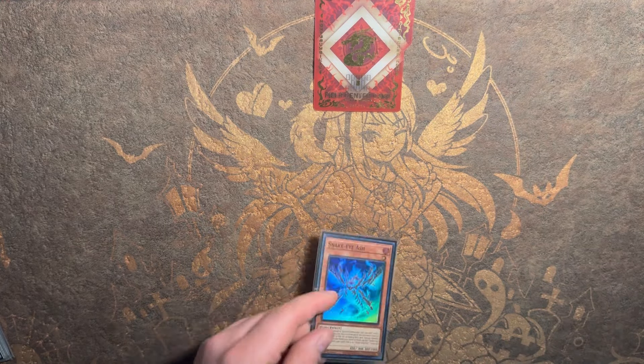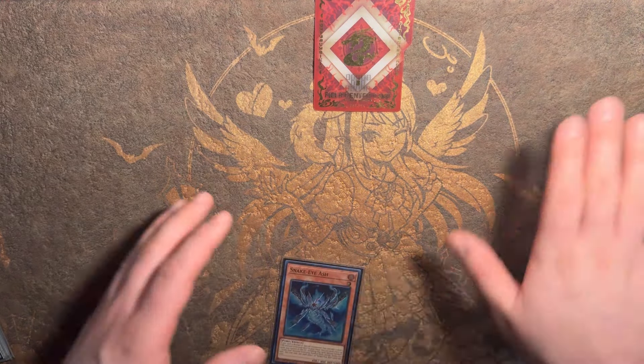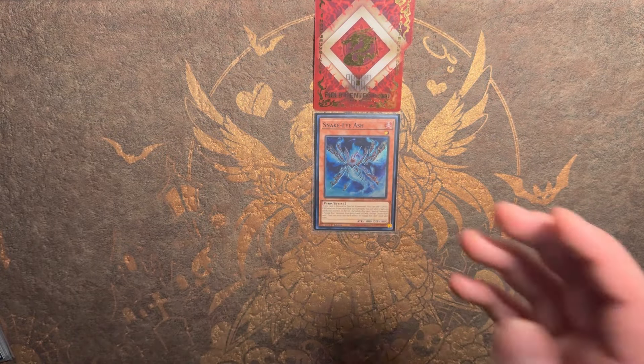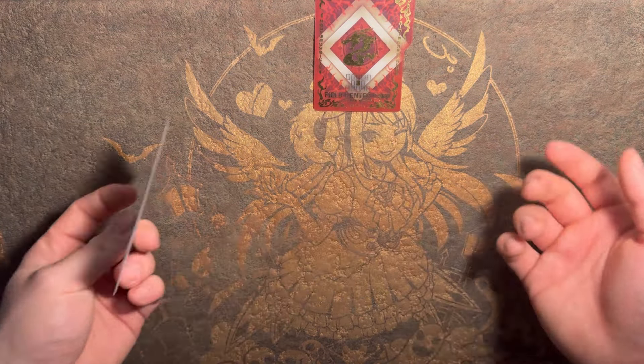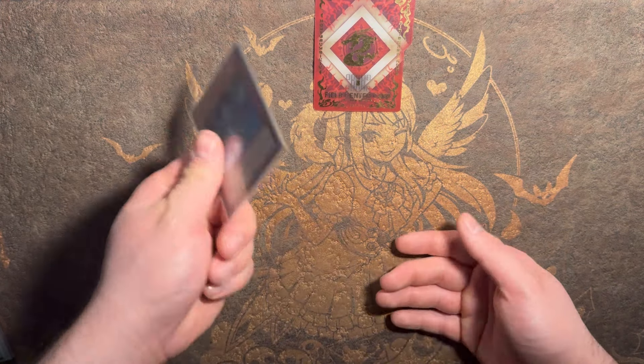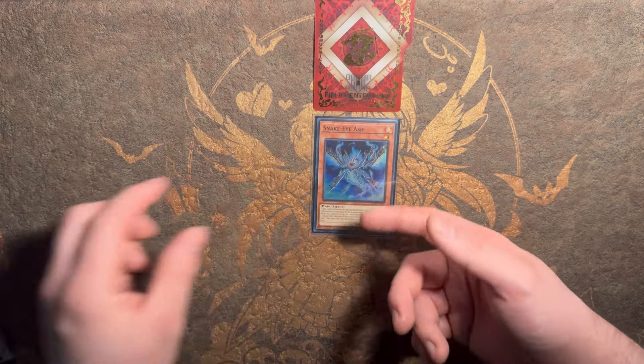We're going to start off with Snake Eye Ash — this is going to be the only card. Let's say you got hand-ripped for four, you're playing against Dark World and you top-deck this. So you're going to normal summon Snake Eye Ash.